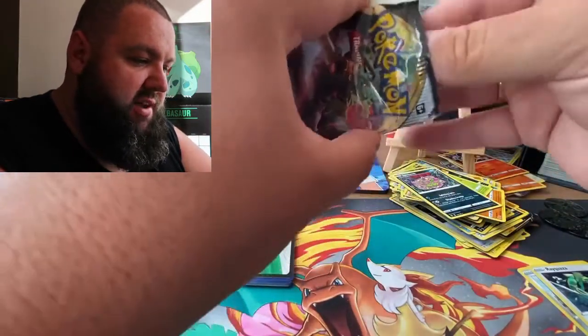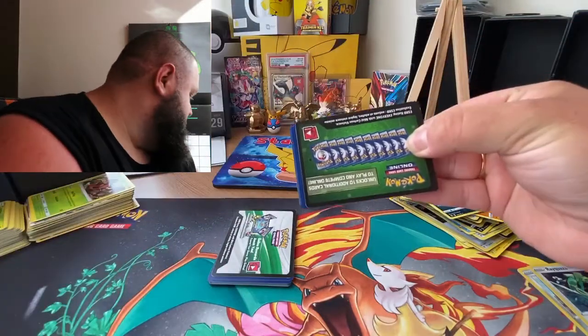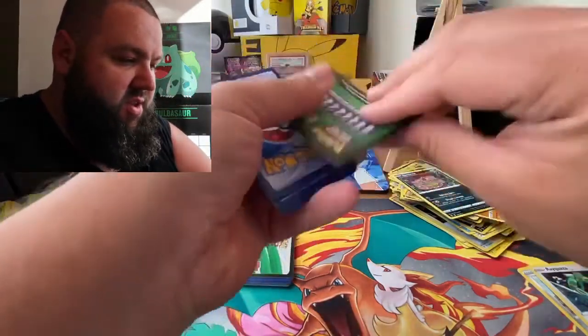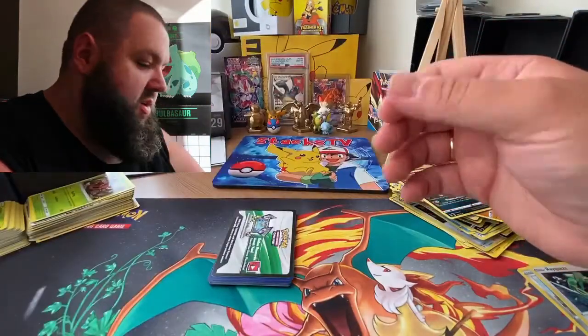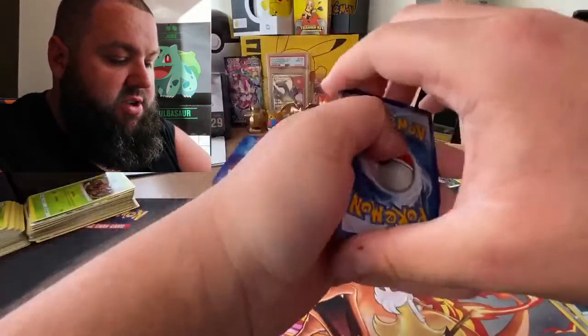So we've got a white code card there, which is good. And oh! Rillaboom with a green code card. Not good Rillaboom - you let me down this time. One, two, three, four - are you ready? Three, two, one - they're upside down. Are you ready? Three, two, one.